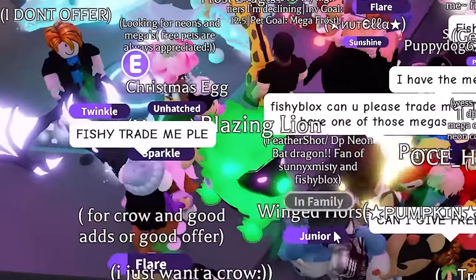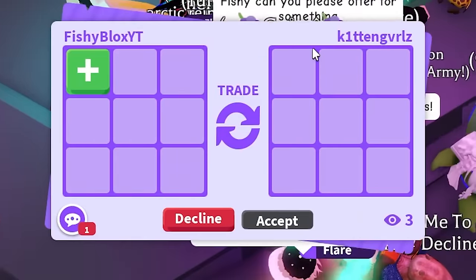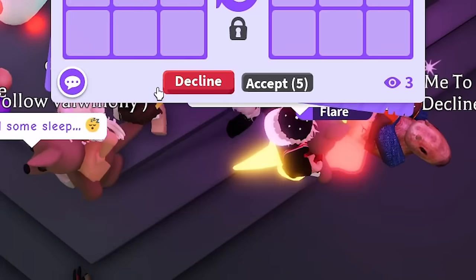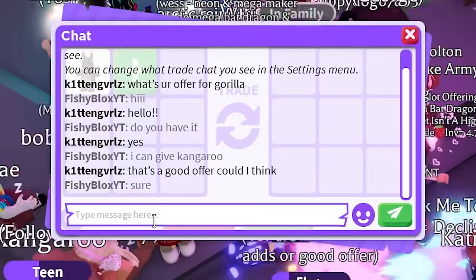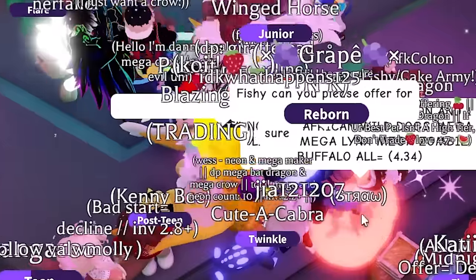I think I found someone with a pet I need — possibly the gorilla. I offer a kangaroo for it, which I feel is a decent fair offer, but they want to think about it. I don't think they want to trade, so we keep looking.